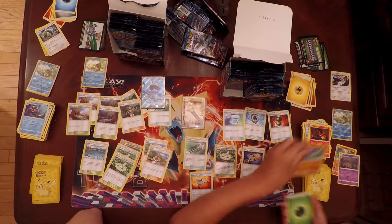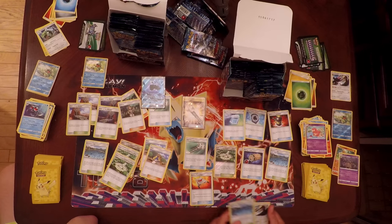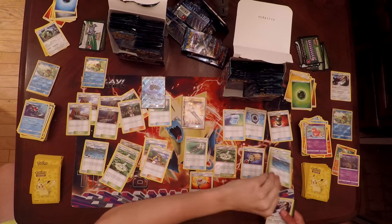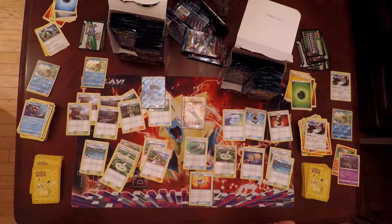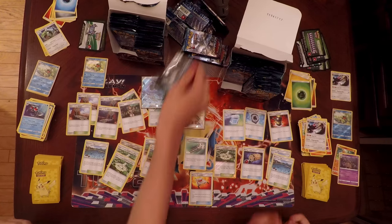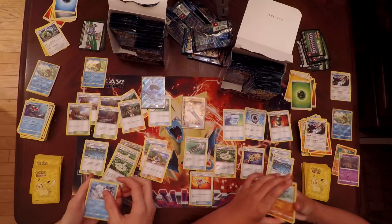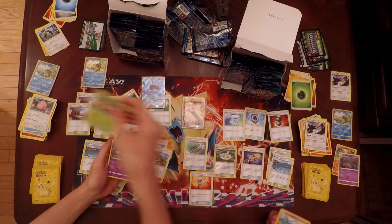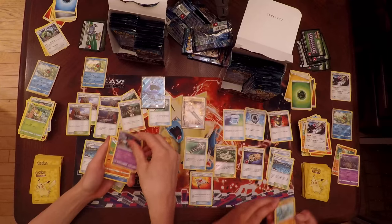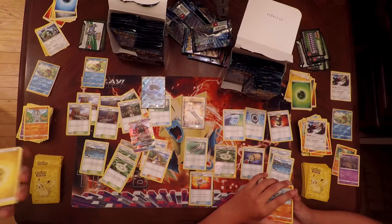Samantha's pack also had Wishcash, Grass Energy, Slowbro, Brooklet Hill, and Bewear. Pack number nine — hopefully I get a GX, maybe even a Tapu Lele. I've got an Alolan Vulpix — a very good common card — Chansey, Petilil, Trubbish, Machop, Glalie, and a Tapu Lele GX!